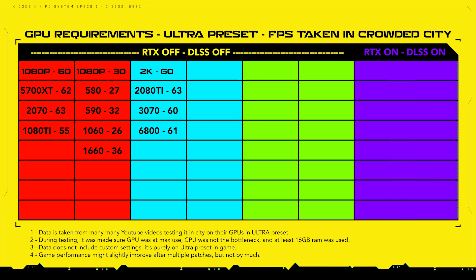Now let's go to 2K resolution. For 2K 60 FPS, you are going to need the RTX 2080 Ti, which gives an average of 63 FPS. The RTX 3070 will give 60 FPS, and from the AMD side the RX 6800 will give 61 FPS. If you wish to play at 30 FPS, the RTX 2060 Super will give 35 FPS and the GTX 1080 Ti will give 35 FPS.